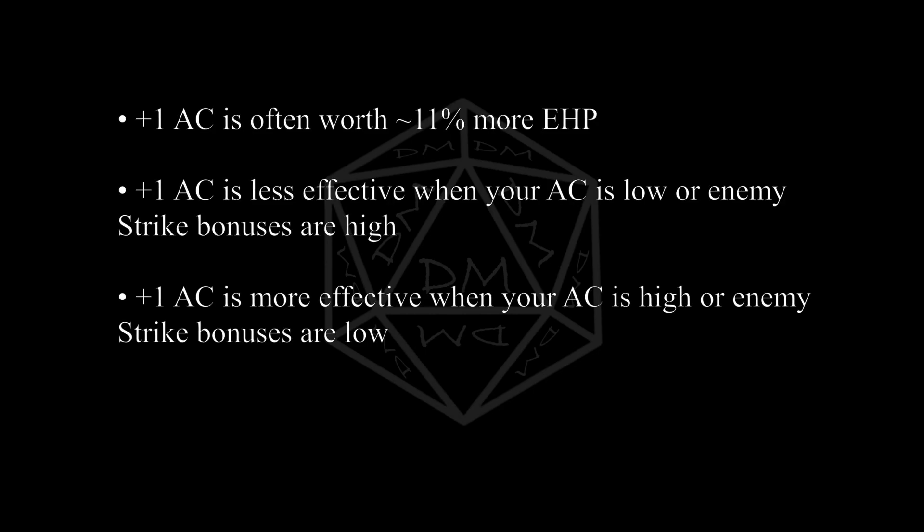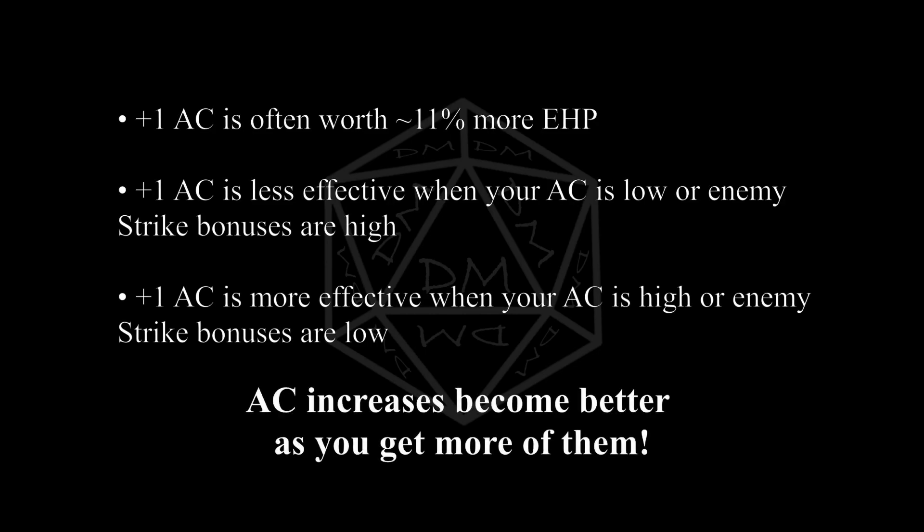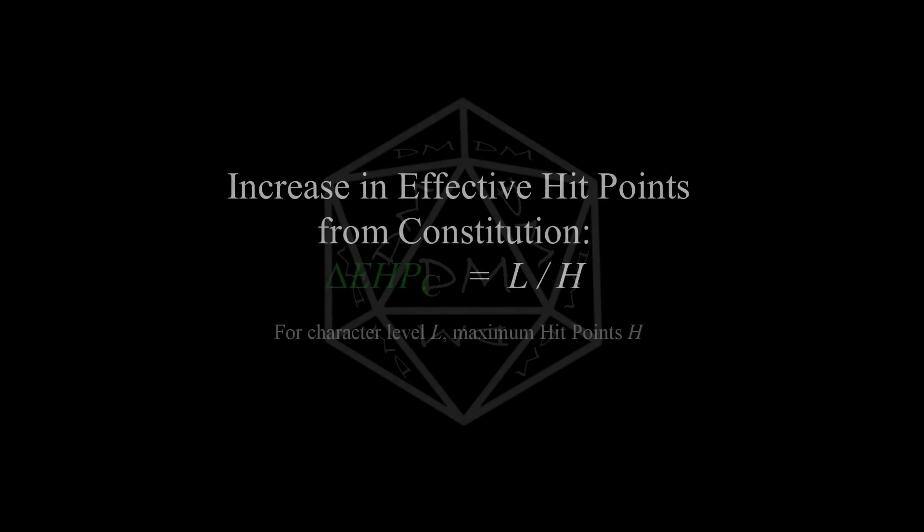This is a key realization: AC increases are better the more of them you have. As for Constitution, this is a less complex calculation, but still takes some thought. The effective HP increase you get from increasing your Constitution modifier is equal to your level divided by your current hit points. For example, a level 10 character with 140 hit points would gain 10 hit points from a Constitution boost — an increase of about 7%.